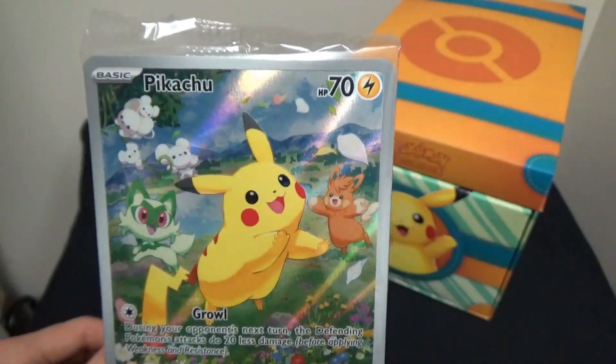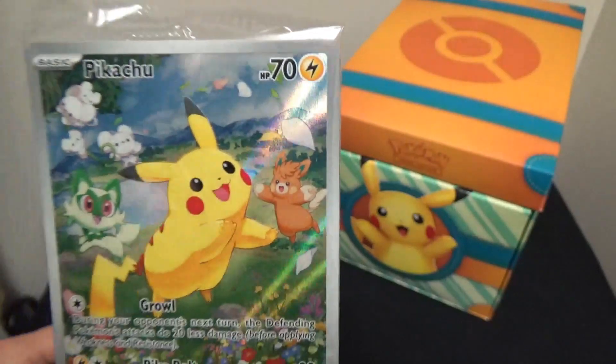We have Pikachu, Sprigatito, Mousehold, and Pommot right here on the promo card packaging.